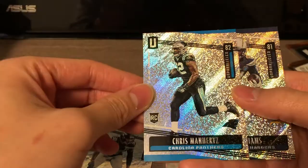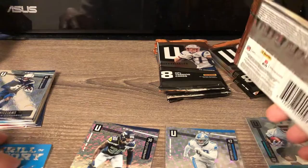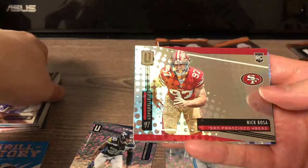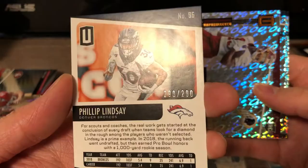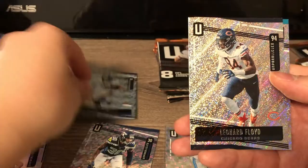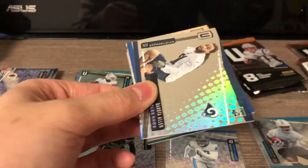Chris Manhertz. Mike Williams. Irv Smith rookie. Nick Bosa rookie. Phillip Lindsey on the rise - looks like an insert, not numbered. Phillip Lindsey numbered out of 200. Kelvin Harmon another Flight Parallel. Phillip Lindsey again Flight Parallel. Leonard Floyd and Bobby McCain.